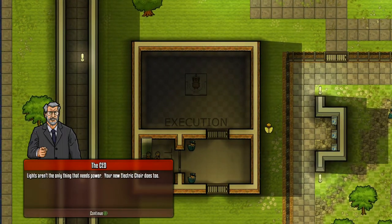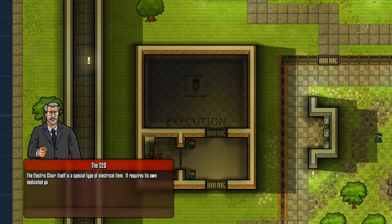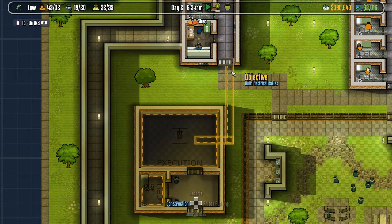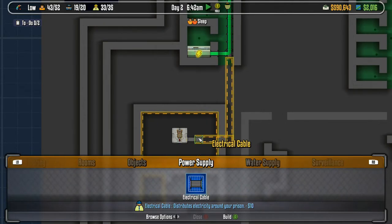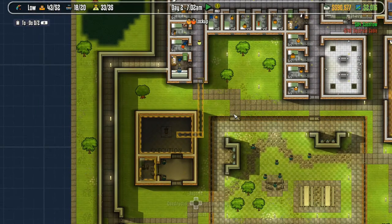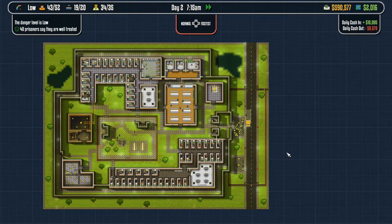The lights aren't the only thing that needs power - your new electric chair does too. Use some more electrical cables to connect the execution facility to the power station. The electric chair is a special type of electrical item - it requires its own dedicated power supply, so you'll need to connect it directly with electrical cables. We go to power supplies and go all the way along - did that work? I think yeah, we did it.